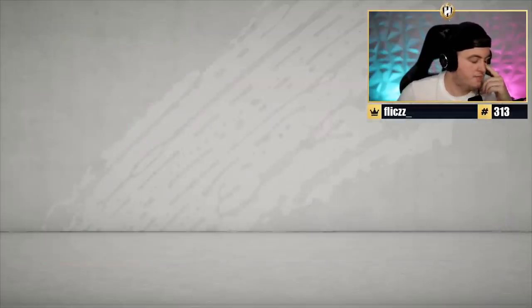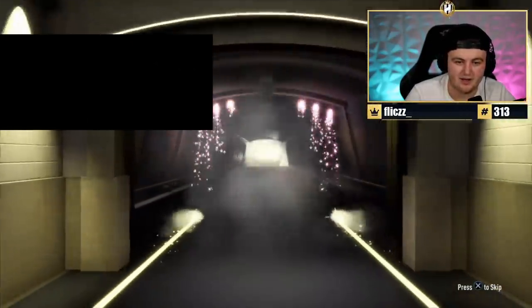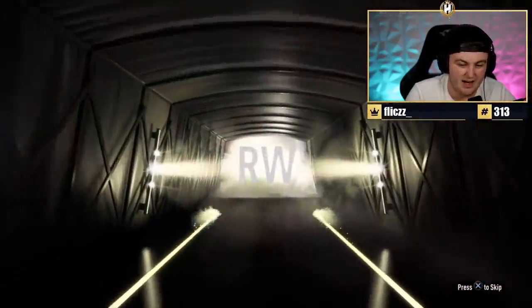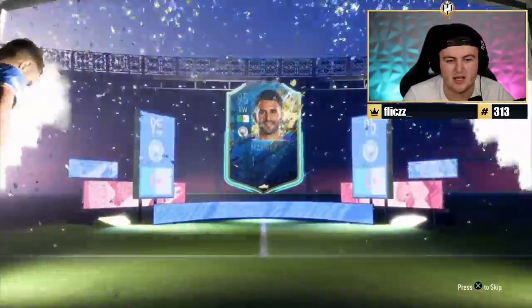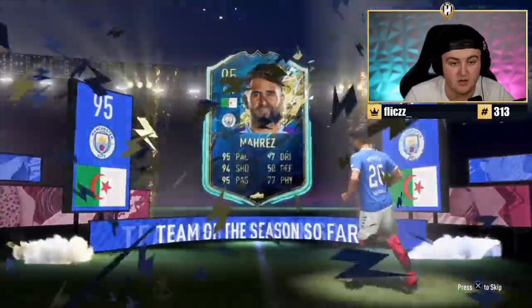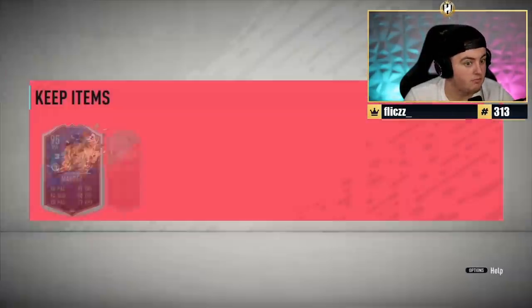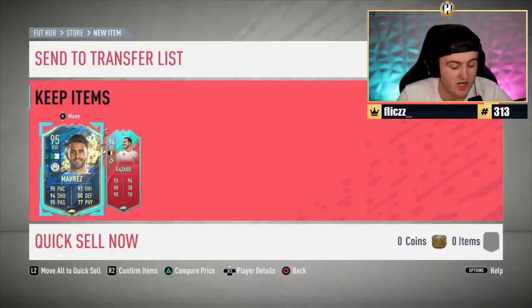Gilmore Gunners - here we go. I feel like I say 'come on EA' before every single pack, it's just my ritual. Van Dijk on the pack - Van Dijk in the pack, maybe not. Sancho on the pack - Sancho in the pack. Atal on the pack - Atal in the pack. Mahrez on the pack - Mahrez in the pack! 95 Mahrez, there's room for some decent plays still. What else? And FUT Birthday Hazard! That's a win - that is a really good pack.